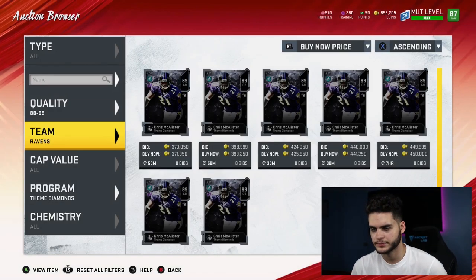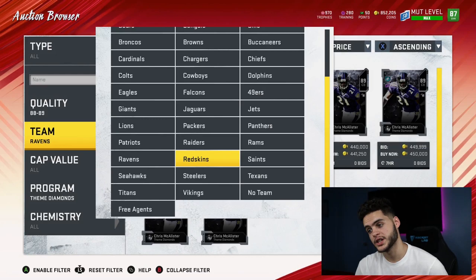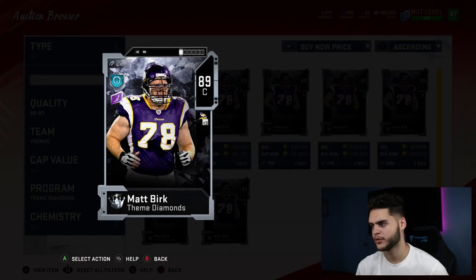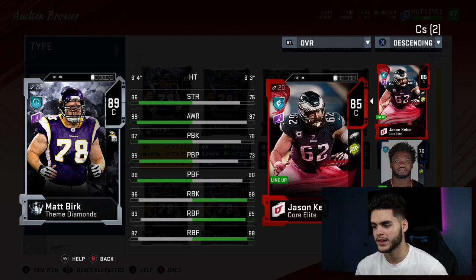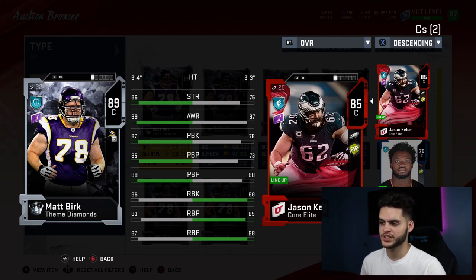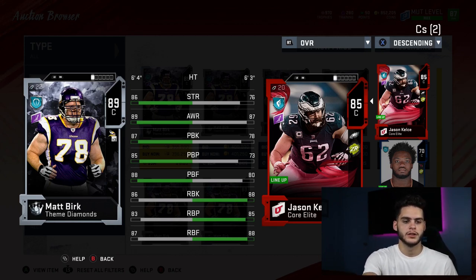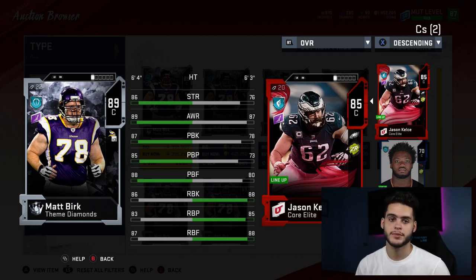My number one overall guy on the list is Matt Birk of the Vikings at center. You're probably thinking, why put the center first? Let's compare him to Jason Kelsey — he's close in run blocking, but he's the best pass blocking center in the game. There are no great centers right now — none of them have both consistently good run and pass blocking. Matt Birk is insane: the best pass blocking center and one of the best run blockers, so he can do both. He's a steady force up the middle, and I really need a center. With how this game plays, having a good offensive line is definitely important.